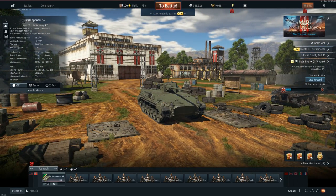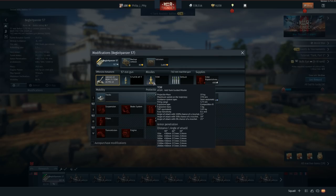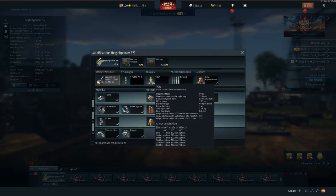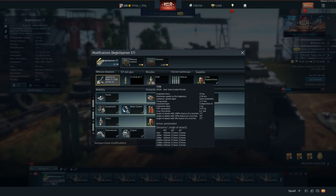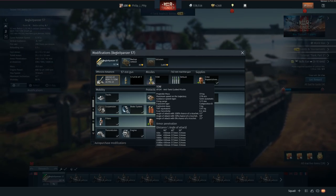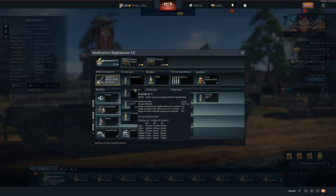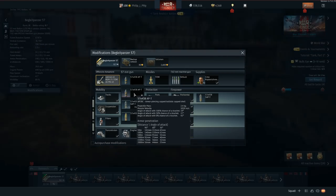531 horsepower at 2200 RPMs with only a 28-ton vehicle. Let's dive into the modifications of the Big Light Panzer 57 - if I'm mispronouncing it, let me know in the comments below. Oh my gosh - a TOW missile! A TOW! I never thought I would ever see a TOW in War Thunder. I just thought the TOW missile would have more penetration ability.